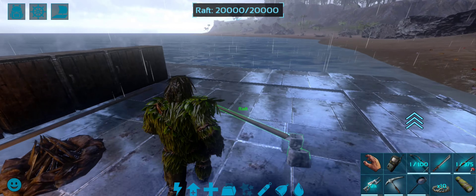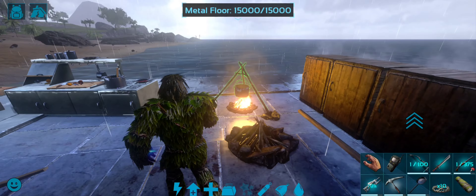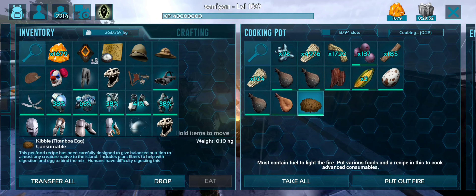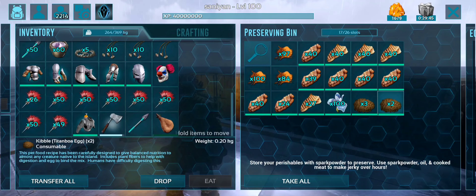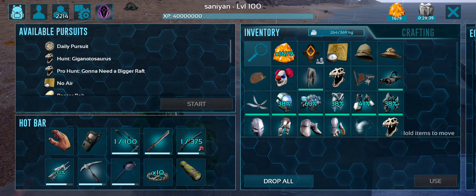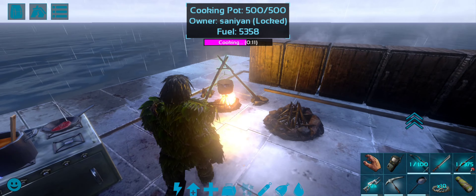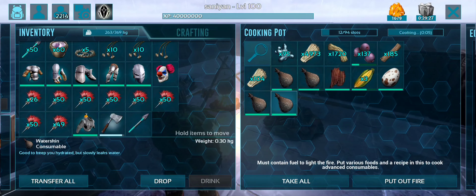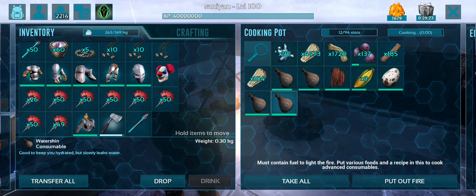If you want to use the Cooking Station, you can add 3 kibble at a time. The second tier is not the superior kibble — the third step is the superior kibble. The lower kibble feeds into the superior kibble tier.